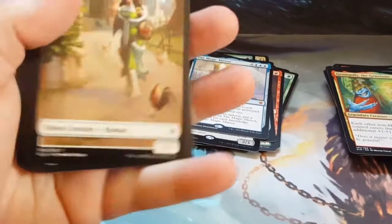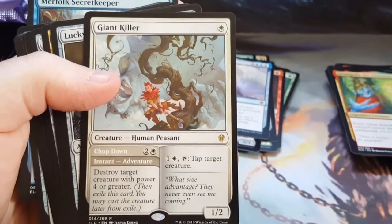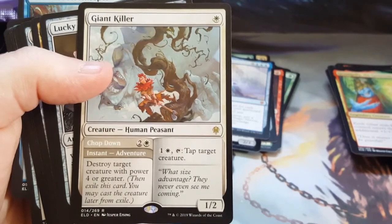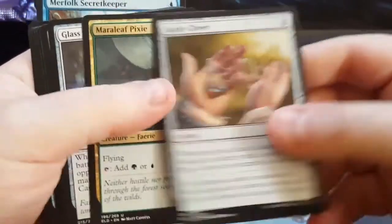Like I said, I was hoping for the pull tab packs but I guess I didn't get them. Alright — Giant Killer. This is like a one-sided deal. And that's the other one — Destroyed Tower — creature with power four or greater. Okay, that's not bad.